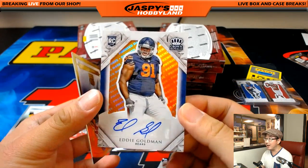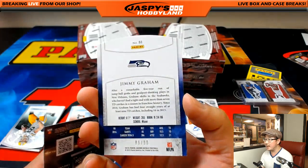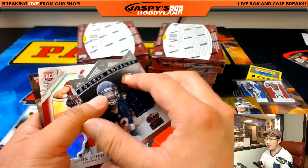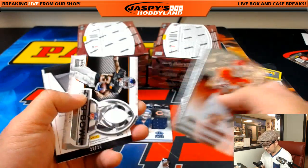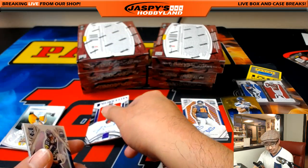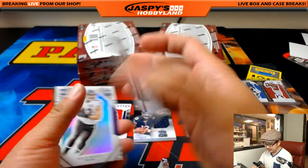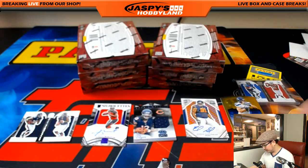Eddie Goldman, two out of 15, autograph — he's a big dude. That goes to the Bears, for Ed. And 86 out of 99, Jimmy Graham. Rookie Royalty, Kevin White, 295 out of 499. And Jameis Winston, 20 out of 25, silhouettes jersey and auto — who has the Buccaneers? Gabe Plunkert with the Buccaneers. Purple foil on that one too, very nice. And 65 out of 99 dual silhouettes relic for Ed and the Bears. Three Bears in this box, Ed — nice.